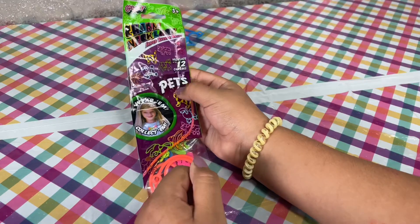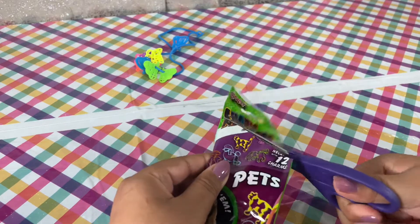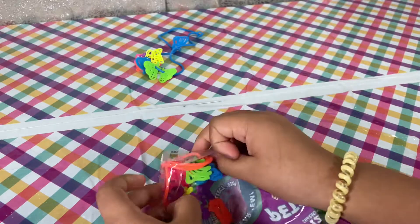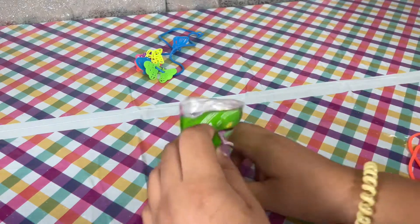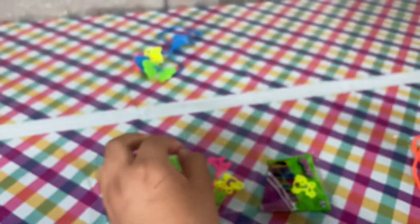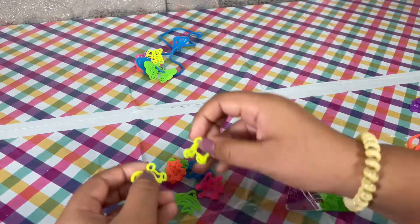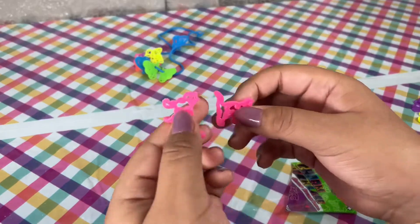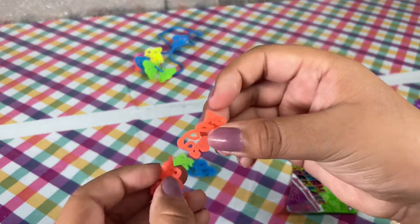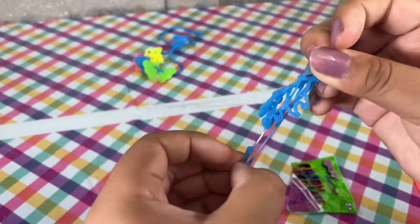Let's make the other one. This is a pet theme. Let's see what kind of pets we get. Oh, this one is orange. What animal is this? It looks like a monkey. I can't tell what it is, but it's an animal. These are poodles, these are cats, and these are pigs, I think. These are fishes, and these are horses.